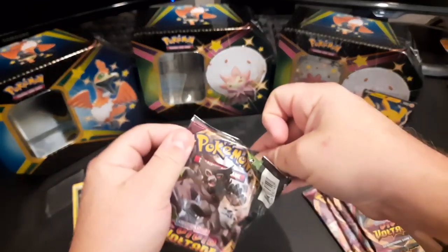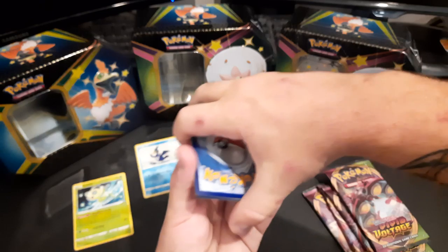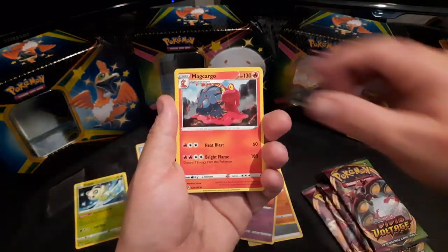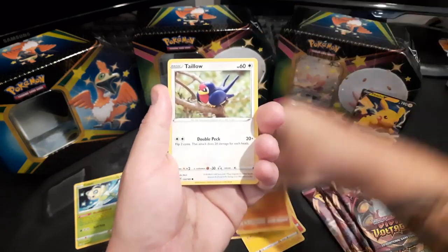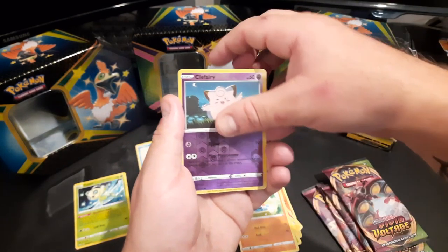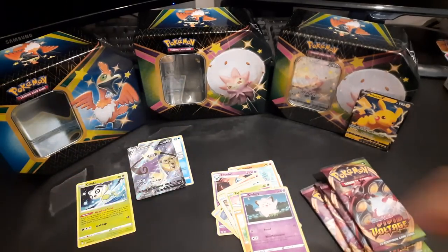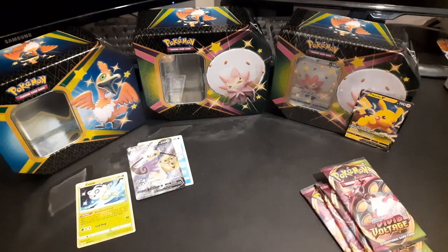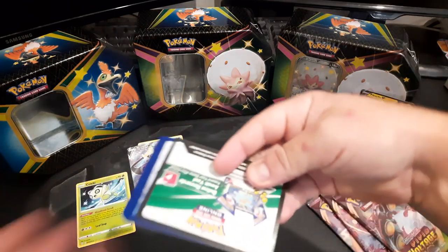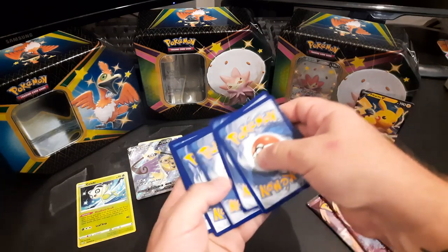Taking a moment of silence and let's rip into the Vivid Voltage packs. Zarude — as always, we're chasing that elusive Chonk Pikachu. Fingers crossed, tapping it for luck. Hitmontop, Swoobat, Magcargo, Voltorb, Rockruff, Taillow, Yanma, Wooper — we didn't even get a shiny. Reverse holo Clefairy and a Slash V. We'll take it — first hit of the day. I don't have it yet but I have the V Max version.